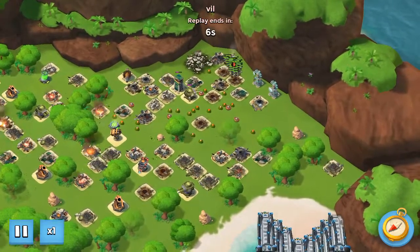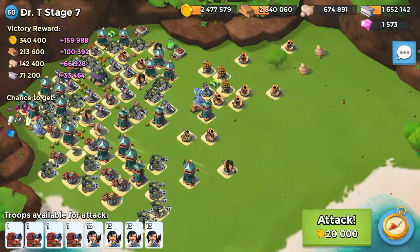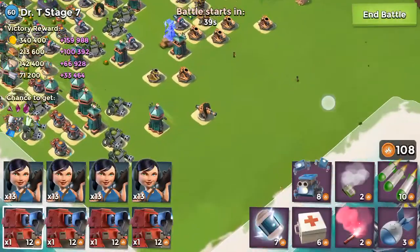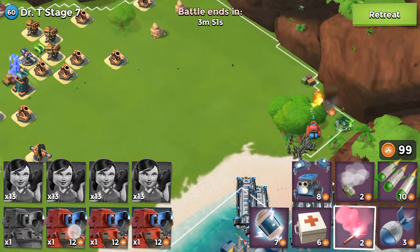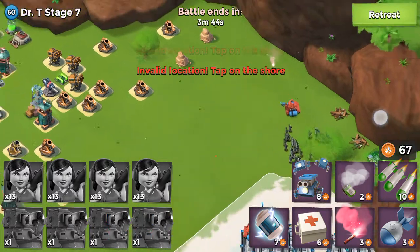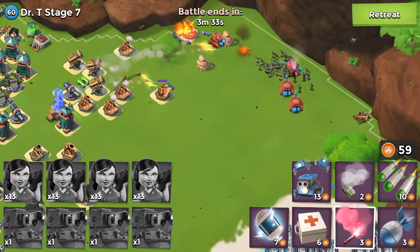I will show you now stage seven. It's okay. For this stage seven I have a combo: Scorchers and Zookas. We attack first — we need Zookas on the beach. One scorcher, but Zookas know what to do. Flare up and another scorcher. Mortars are very dangerous for this.